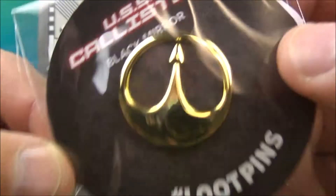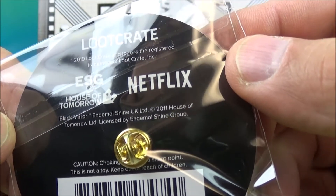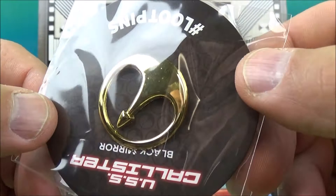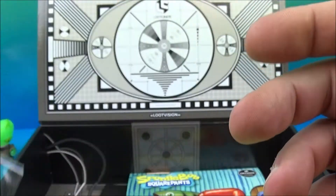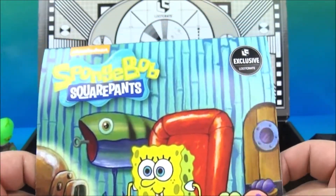And inside we have a USS Callister Black Mirror loot pin. On the back — Netflix, House of Tomorrow, Black Mirror. Well, that's cool. I like these hat pins, they're a nice collection. I've got tons of this stuff. I like that.